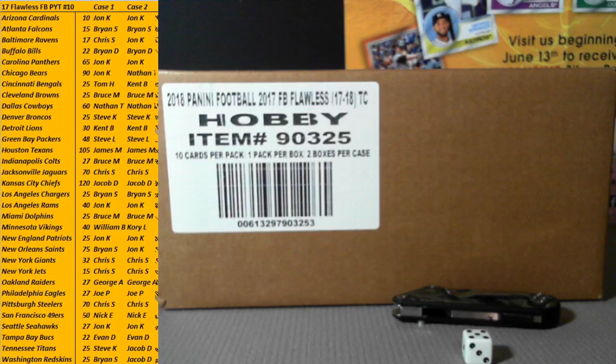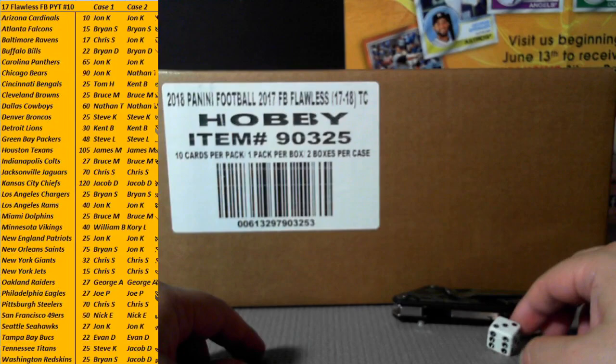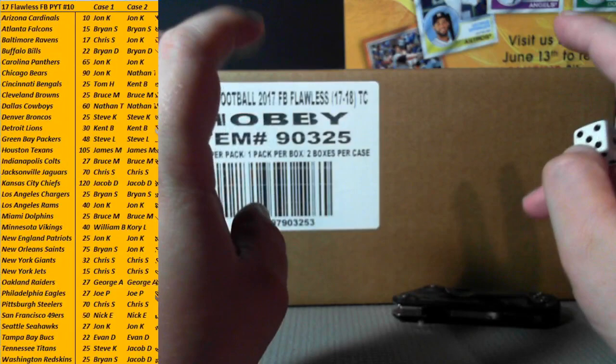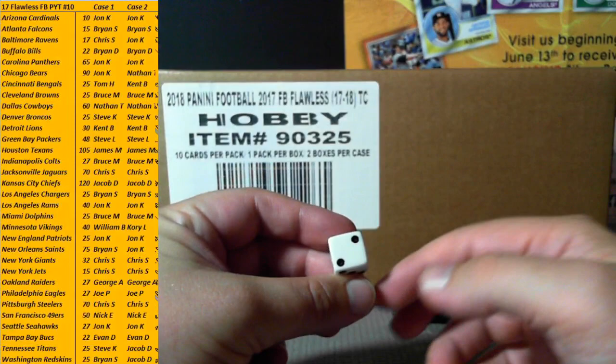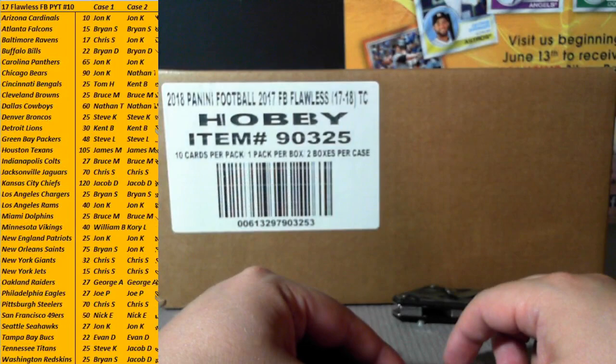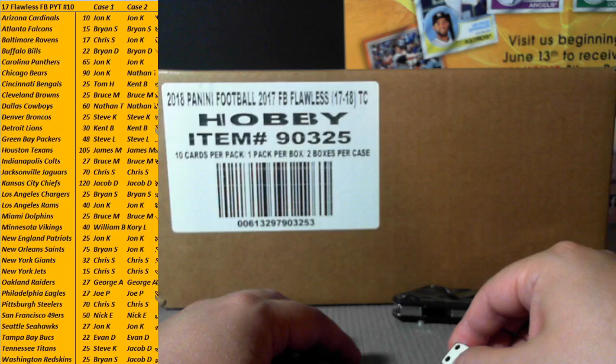Here are the simple rules: on the left-hand side of the screen you have the team list with Case 1 and Case 2, referring to briefcase one and two. We'll roll a dice — odd means the left side is briefcase one, even means the right side is briefcase one. That's how we'll assign the briefcases for the break.